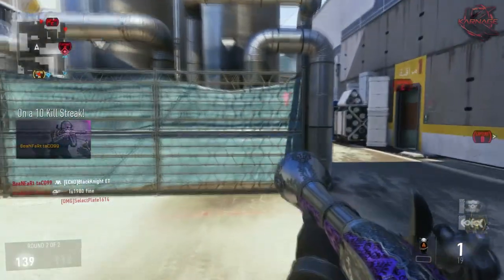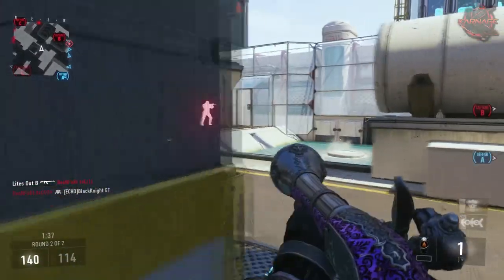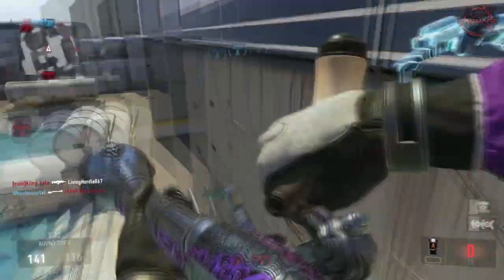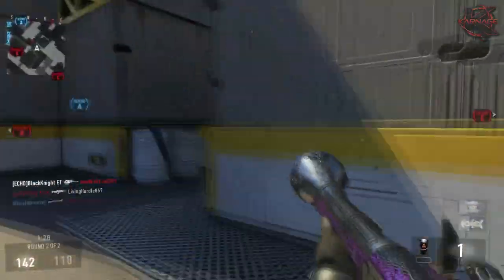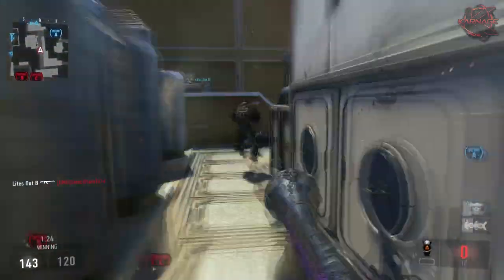Fast hands lets you reload while sprinting — another huge thing with this class. Say you get one kill and you see another enemy coming around the corner: you want to get out of dodge because you won't have time to reload and shoot them. So you can sprint out of there, reload at the same time, wait for them to turn another corner, and boom — easy kill.